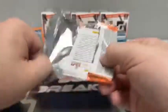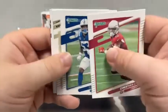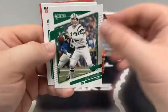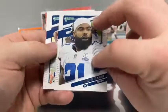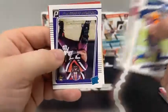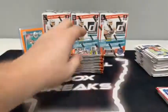And a base rated rookie of Des Fitzpatrick for the Tennessee Titans — so back-to-back Titans rated rookies. Pack four: Christian Kirk, Darius Leonard for the Colts, Alvin Kamara for New Orleans, Joe Namath for the Jets, Zeke Elliott for Dallas, Tim Patrick for Denver, Brandon Aiyuk, and a rated rookie of Christian Dorisaw for the Minnesota Vikings.